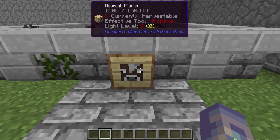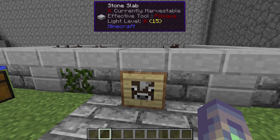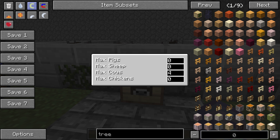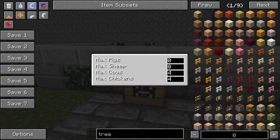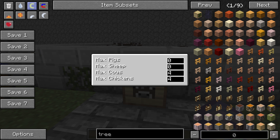The first farm we're going to look at is the animal farm. I've already let it do some work, so there's some raw beef and leather in there. The animal farm processes all kinds of animals — pigs, cows, sheep, and chickens. It's got a special setting called 'other' that tells the farm what kinds of animals are in there. You don't actually have to set this, but if you want cows and chickens but no sheep or pigs, you'd set sheep and pigs to zero so they're never bred.